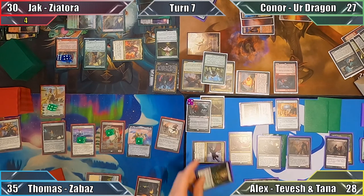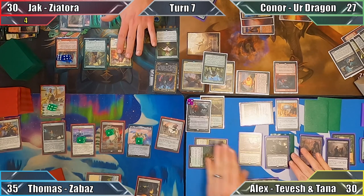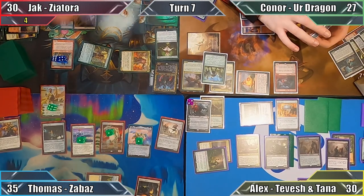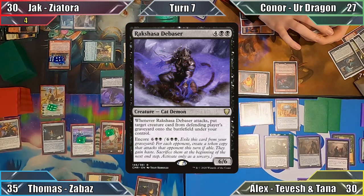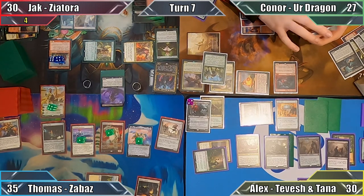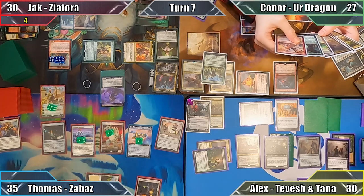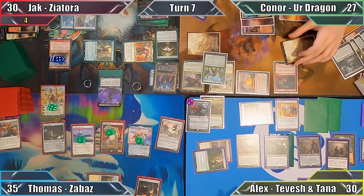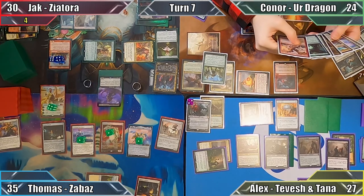Alex responds by exiling the Ebon Death in Jack's graveyard with his Shaman, gaining two life before Jack moves to his turn. Jack plays a Mountain and creates three token copies of the Rakshasa Debaser in his graveyard using their Encore ability. He puts eighteen plus one plus one counters on Hamletback Goliath when the Kitty Cats enter the battlefield, then moves to combat. Thomas responds by animating Mishra's Factory three times, and Connor and I both lose three life thanks to Yorlok's mana ability.